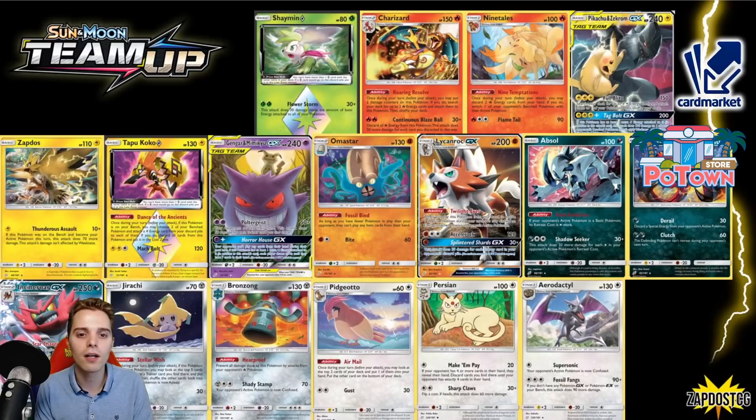Gengar-Mimikyu saw a resurgence in play with Amastar, and Amastar also leaves the format. Gengar-Mimikyu also saw some play in Galarian Moltres decks and all that. We have Lycanroc — that was the last Lycanroc GX remaining, the Dawn Form with Twilight Ice. You can discard some energies from the opponent's active if you evolve into it — saw some play with Dragapult VMAX. We have Absol, which was very huge back in the days of Escape Board.